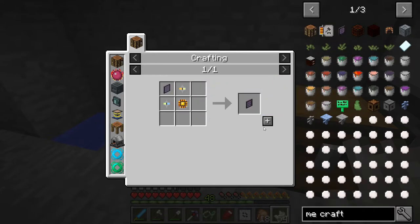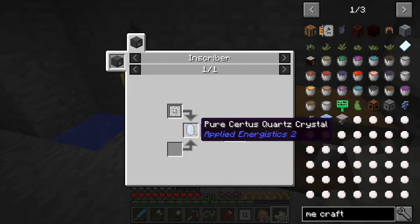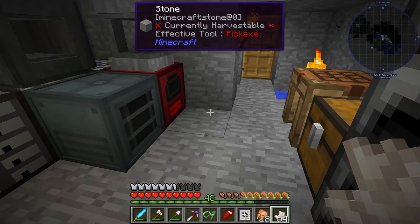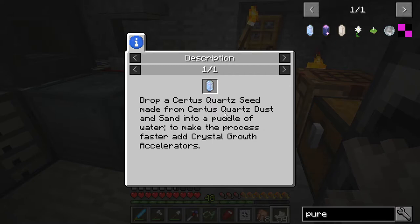Now we can make the ME terminal — so we're getting very close. We need a crafting table, which is easy, and a calculation processor — which is silicon, redstone, and a printed calculation circuit that requires a pure certus quartz crystal. I need to research how to get this. The pure certus quartz crystal can only be obtained by dropping a certus quartz seed — made from certus quartz dust and sand — into a puddle of water. This process is very slow, taking hours of real time, not game time. To make it faster you add crystal growth accelerators.